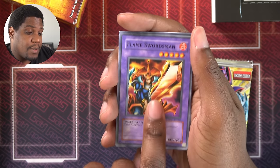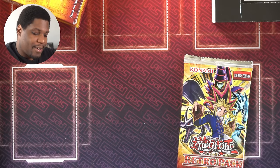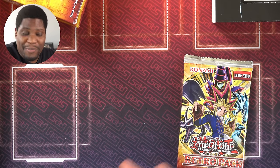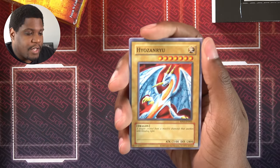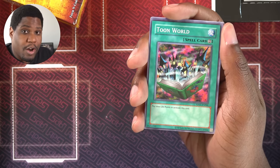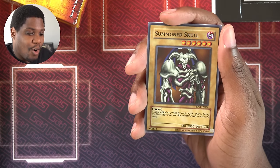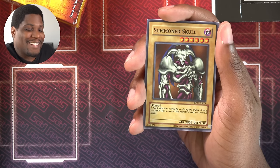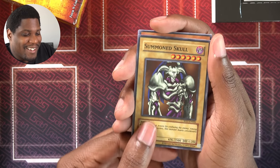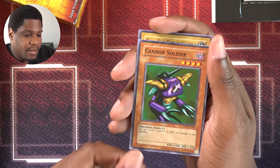We have Flame Swordsman, Baby Dragon, Polymerization. Elegant Egotist — I've got two Polys already, so I just need to get something worth making. Shouzanryu, Mother Grizzly — a good Water Floater. Toon World! I got the Toon World, so I guess I'll try and use it. Giant Rat, Summon Skull — this is gonna be my one tribute for sure, there's nothing better. Armed Ninja, Giant Soldier of Stone — a good wall. Cannon Soldier — good for getting effect damage. And another Gaia. Sorry Gaia, I just don't see how you're gonna get played here.